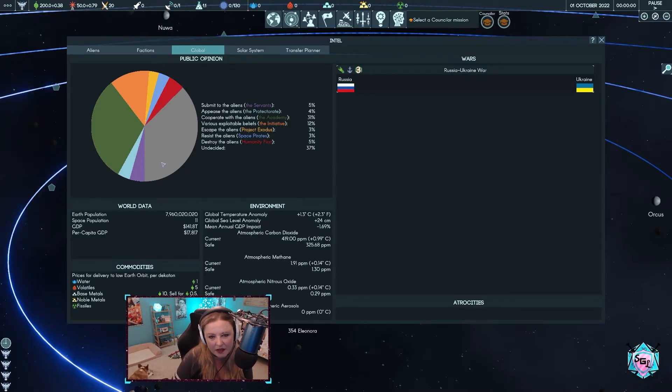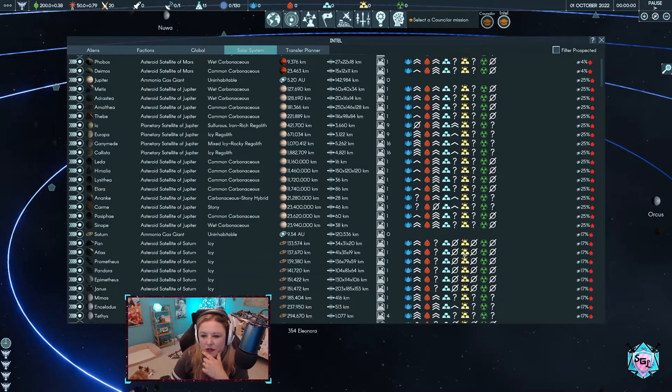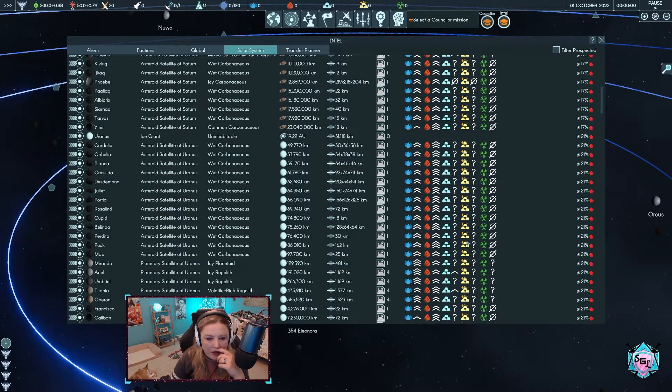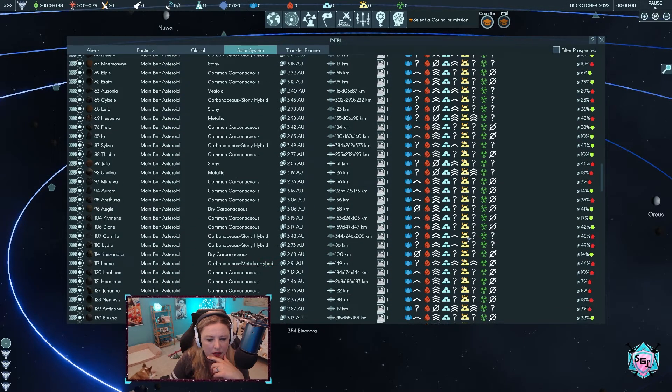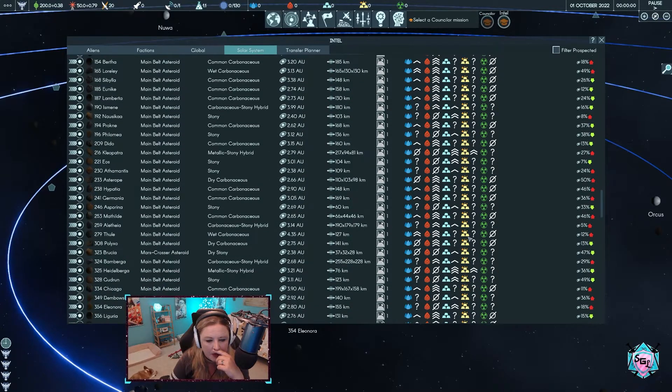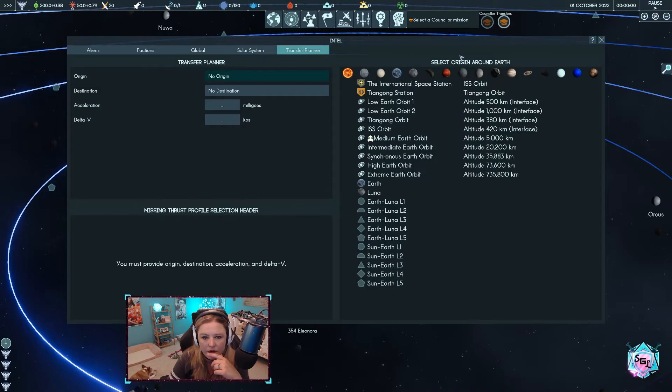Undecided at 37% — that must be for us, Space Pirates. We're awesome. Solar system — you can go to the solar system and start harvesting it for resources, which you need to further expand. It looks like they used real imagery from like the Hubble telescope. And then we have the transfer planner, though there's a missing thrust profile header.